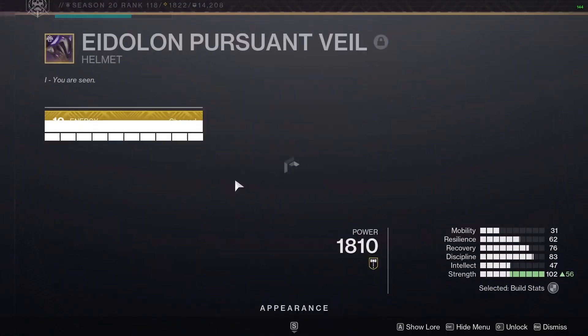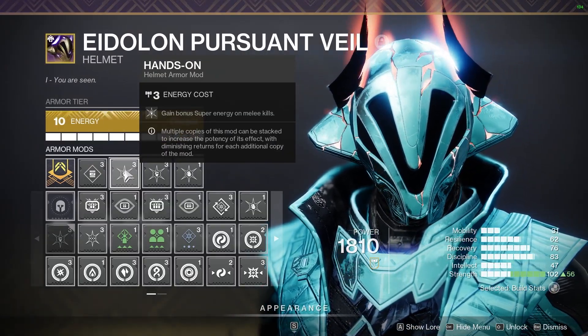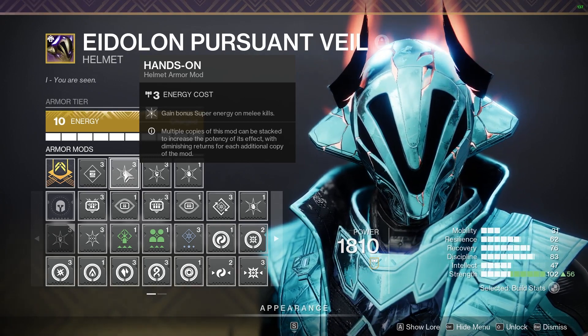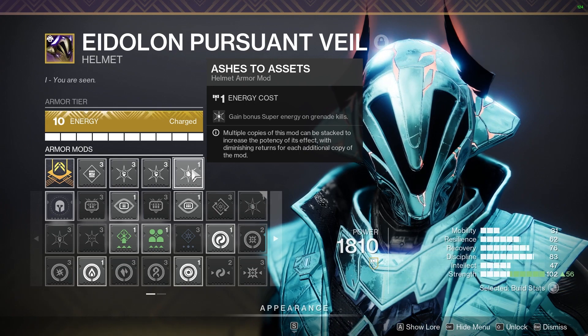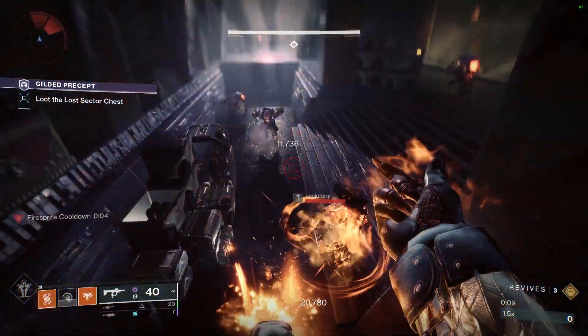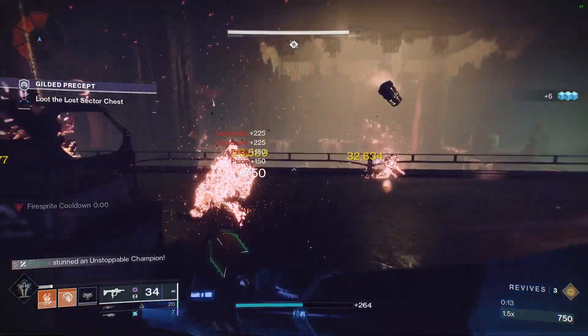Jumping into the mods on the helmet — because we're going to be doing so much damage with our melee, I like to use Double Hands-On, which gains Super energy on melee kill. We're going to be getting a lot of melee kills, so we're going to be getting a lot of Super Charge. In the third slot, I like to use Ashes of Asset, purely because I don't feel like wasting nine points on Triple Hands-On. We are going to be throwing a few grenades in the mix, so Ashes to Assets is also going to help here.